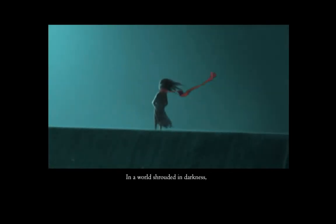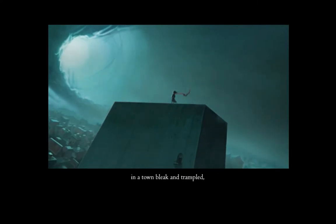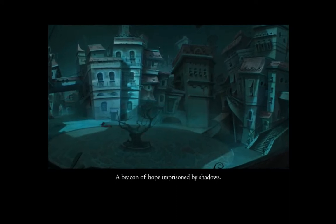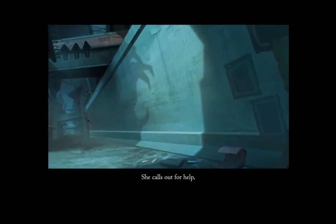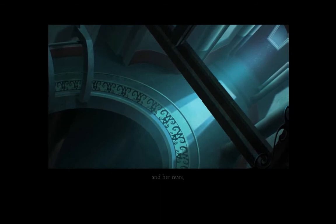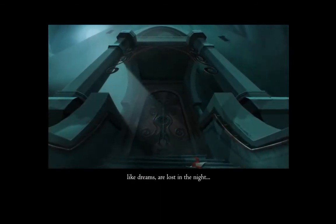In a world shrouded in darkness, in a town bleak and trampled, a small girl stands atop a tall tower, a beacon of hope, embraced by shadows. She calls out for help. But her voice is stolen by the wind, and her tears, like dreams, are lost in the night.